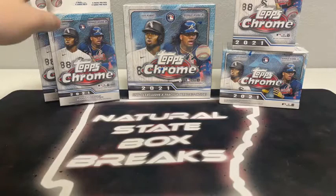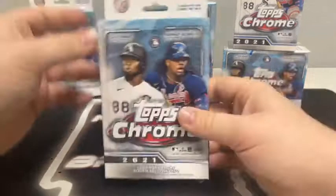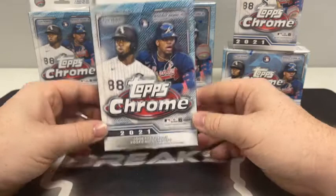We do have some new faces in the break. If you're breaking with us for the first time, thanks for joining us — we hope you have a fantastic first experience and we'd love to have you back. All cards do ship. All rookie cards, all refractors, all inserts will be sleeved before they're shipped out, and these cards will ship out first thing tomorrow. Getting started with the hangers — there are 20 cards in each hanger, five packs, four cards per pack.